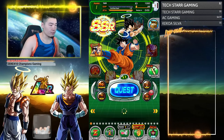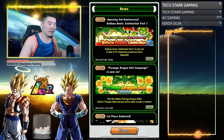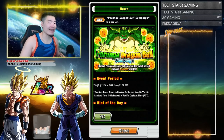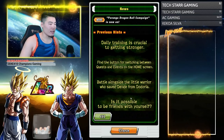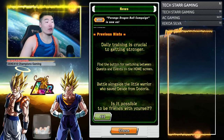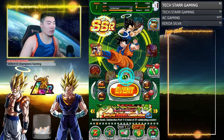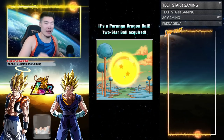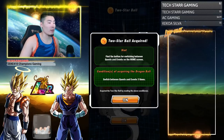Now let's go to the next ball. Ball 2 is 'find the button for switching between quests and events on the home screen.' That's pretty cut and dry — they just tell you exactly what to do. Just click this and switch back and forth between events and quests about three times and you'll get the second Dragon Ball. Easy.